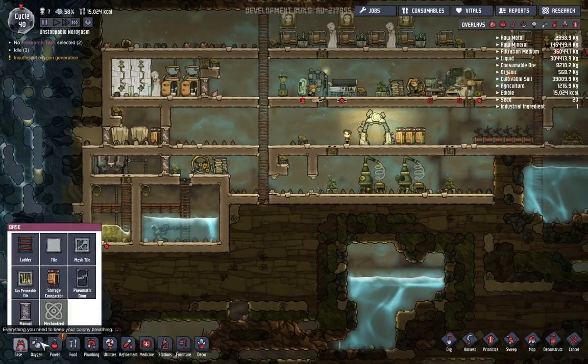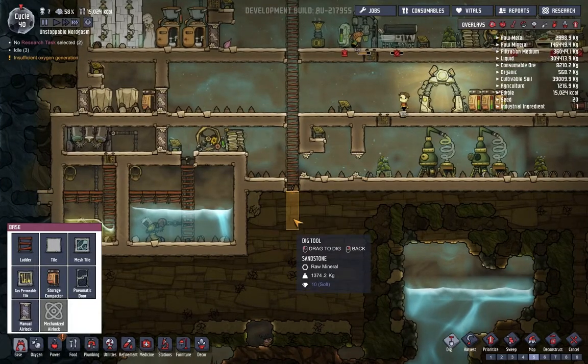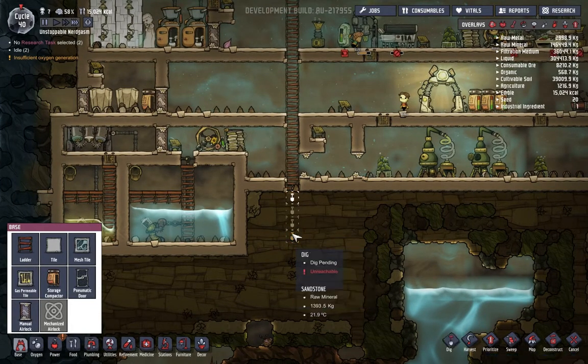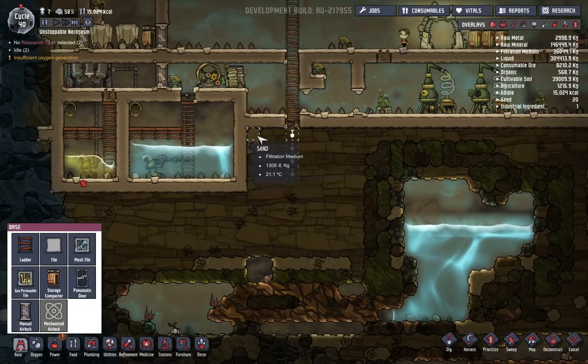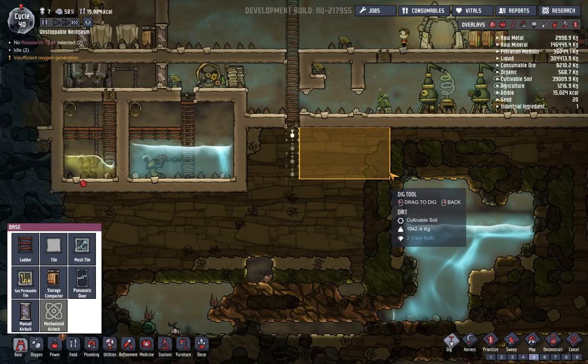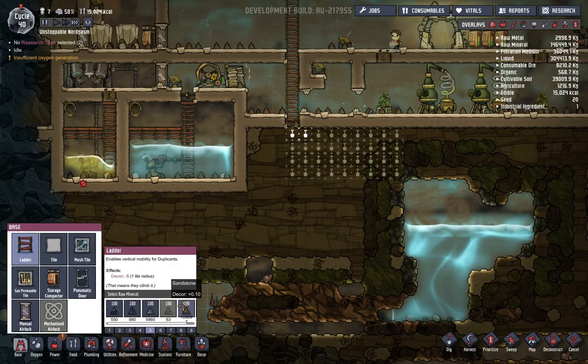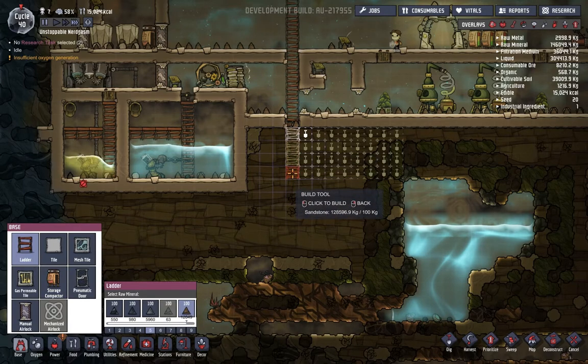Alright, so here's what we're gonna do next - we're gonna dig. That's three, that's four. They're gonna dig there, and they're going to dig this. Oh, that water pressure is not good there. We're going to dig this out, dig right to there. We're also gonna need some sandstone ladders to put in here, and since you guys are idle you guys totally can do that for me.